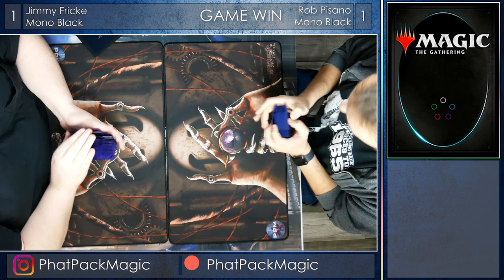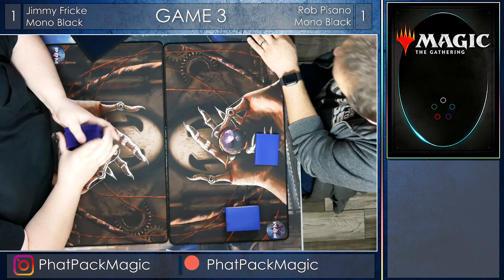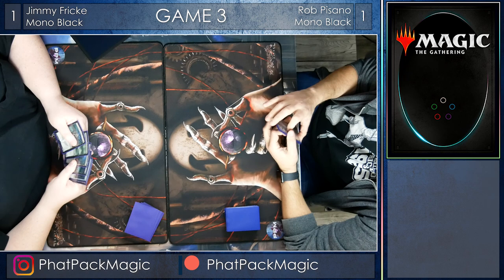Alright guys, we are going on to Game 3. Rob Pisano and Jimmy Frick are one all, and the winner of this game is going to go on to the finals, where $100 in store credit here at Darkside Games is going to be on the line. Both players have got to make really tight plays, and unfortunately Jimmy is going to be down a card — taking a mulligan — and he's going to be on the draw, which might kind of fix it a little bit, but it's going to be really tough for Jimmy to come back from this.